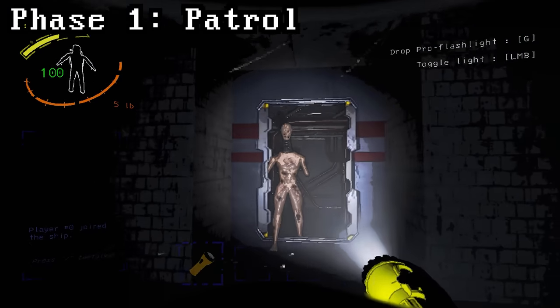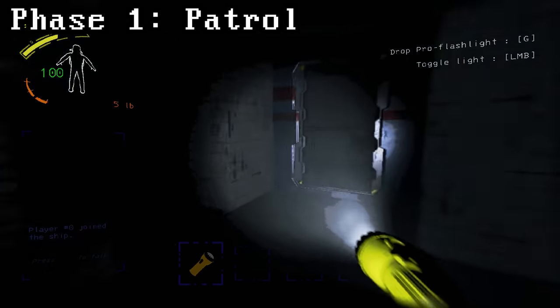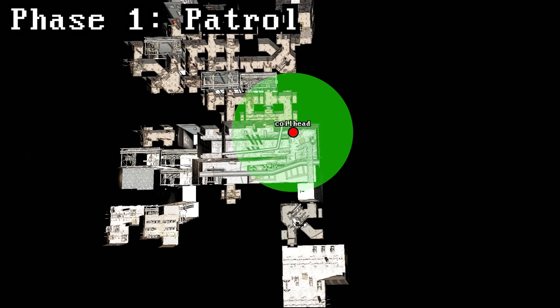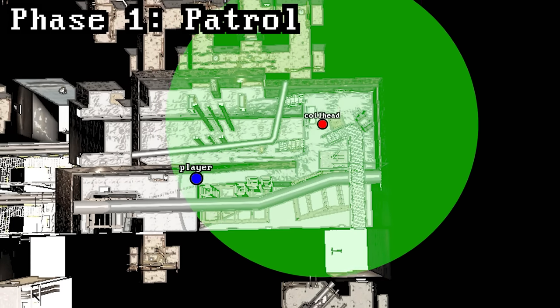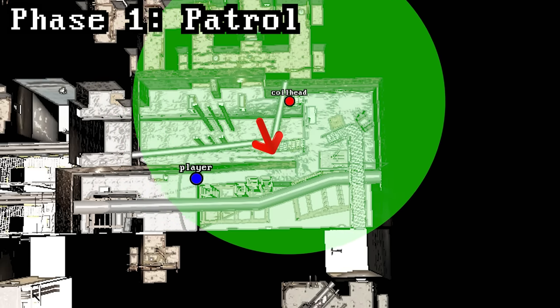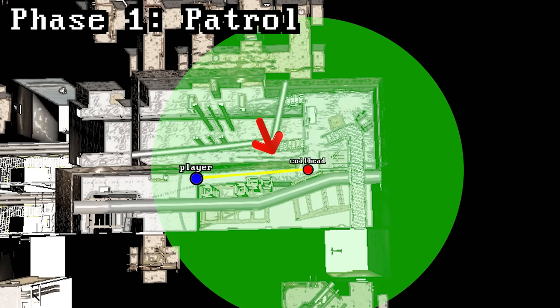Someone from the Discord went through the coilhead AI and explained it top to bottom — their ThunderStore link is in the description. In this phase, coilheads can see 30 meters out in all 360 degrees. Here's a bird's eye view of Experimentation. If a coilhead is standing right here, that would be the range it could see in. So if a player is standing in range but that straight line is blocked by a wall, as soon as the coilhead passes that wall, it's able to draw the straight line from the red dot by its shins straight to the player's head, and that will send it into phase two.